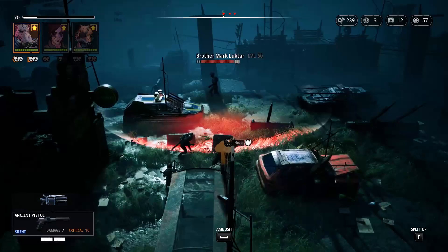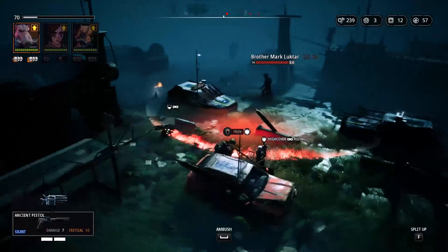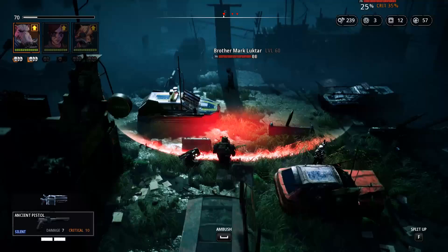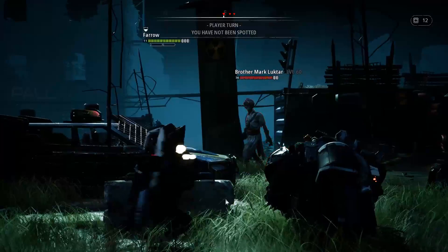Next up we're going to be fighting Brother Mark Lukhtar. We're going to move Bormin over there and we want Barrow to hide. Bormin will try to hog rush. Right now Brother Mark Lukhtar is far enough away from the other hunter so you can actually hog rush. Exit combat and make sure Bormin has the hog rush equipped. You have to use Selma to revive her abilities, and Pharaoh because she gets that extra crit chance from being hidden. First thing we're going to do with Pharaoh is shoot.